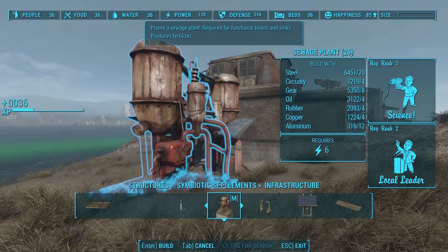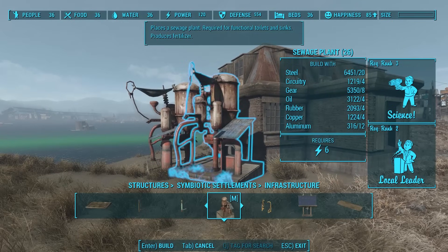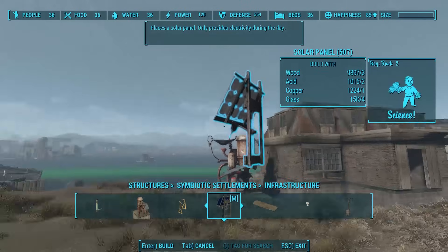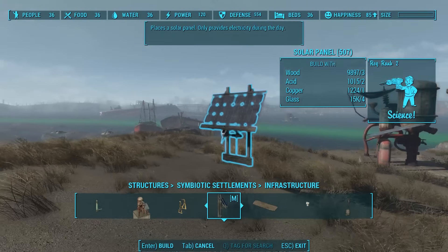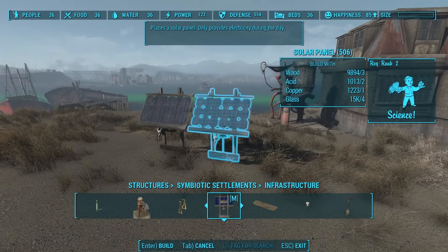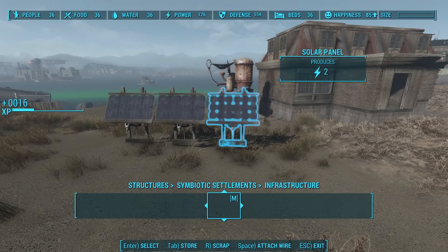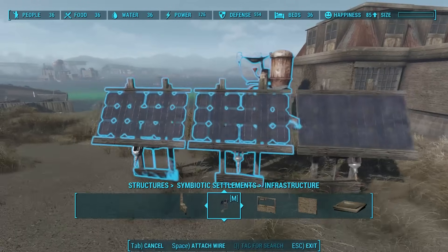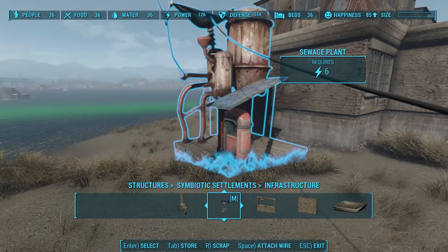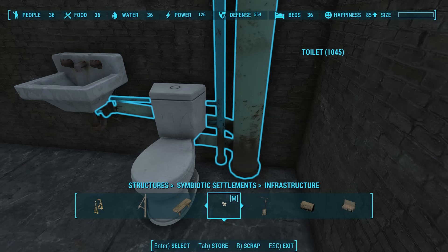Before the toilets and sinks work, you have to build a sewage plant. This is a completely unique model that requires six electricity. So let's use some of the solar panels that come with this mod. These solar panels only provide electricity during the day, which of course makes perfect sense. I chained the solar panels together and attached them to my sewage plant, and that made my toilet and sink work. Very cool.